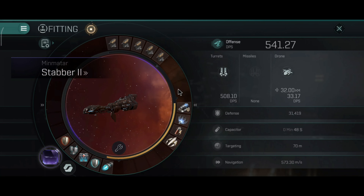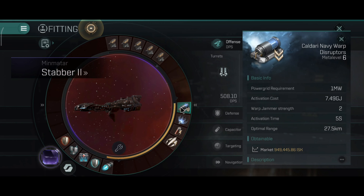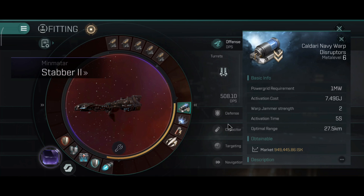Since I'm always real with you, I will now talk about some problems you will encounter with a build like this using only one disruptor. Warp jammer strength is only two. Unfortunately nowadays most ships have a lot of warp core stabilizers, so in order to hold them you have to have a lot of points — that means three scramblers, or you have to use ships that have a bonus on the strength.